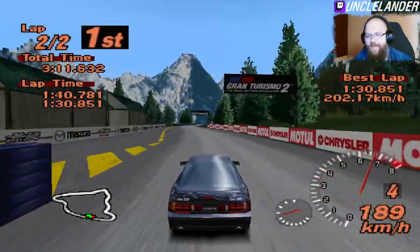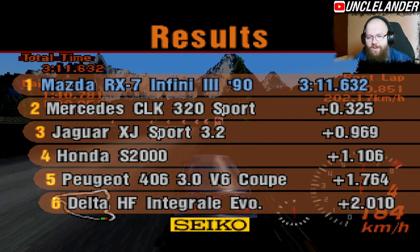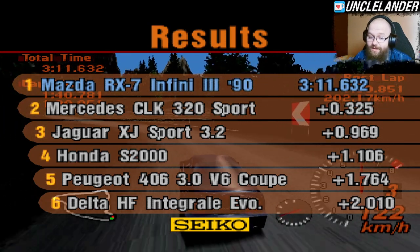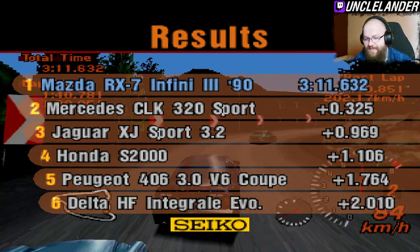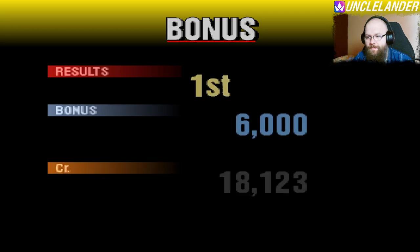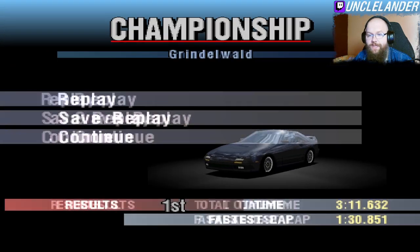With a time of 1 minute 30 and 8.51 — Mercedes CLK in second, Jaguar XJ in third, Honda S2000 in fourth, Peugeot 406 in fifth, and Lancia Delta HF in sixth. With a reward of 6,000 credits, we currently have 24,000 credits.